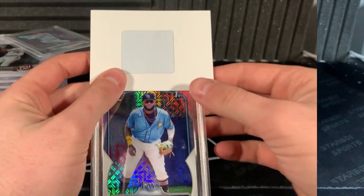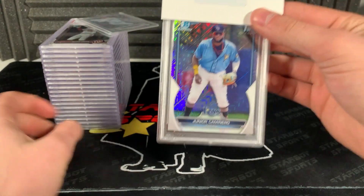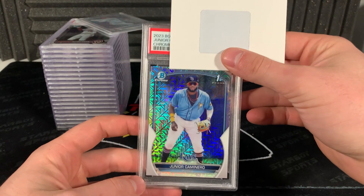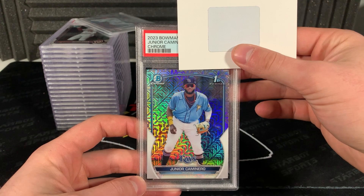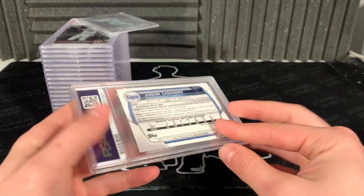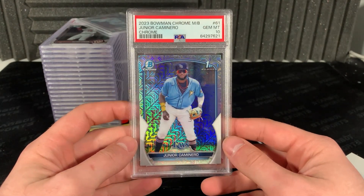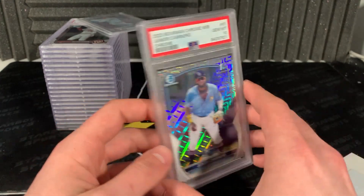Here we go - Junior Camanero Bowman first mojo. It's either going to be really good or really bad. Ready? Gem Mint 10, baby, let's go! That's sick. A lot of these - the surface looked good, the corners looked good, I just went through the typical checklist. 10, baby, let's go. Good start.